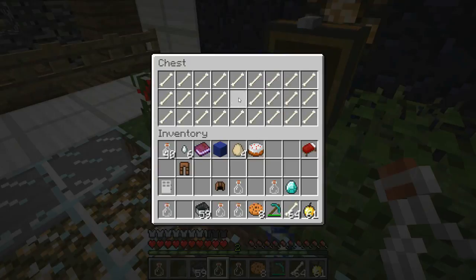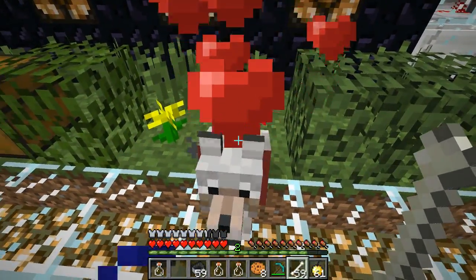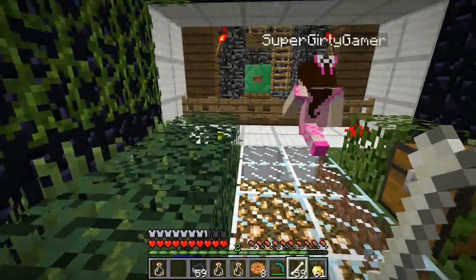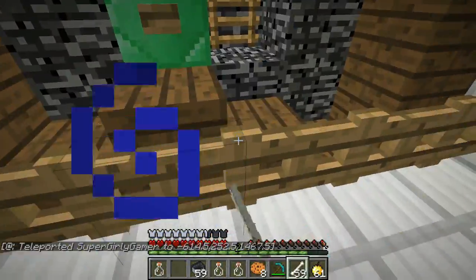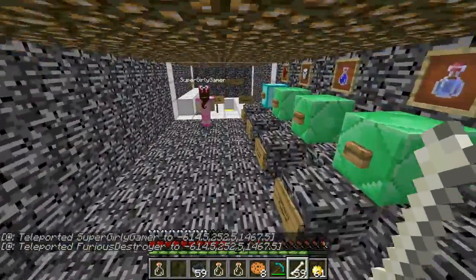Alright, come with me, little wolf. He's probably not going to last long in a dropper map. He's my best friend — he's coming with me! Alright, let's do the next one. I won't fail on the hardest level — he'll be living, don't worry.